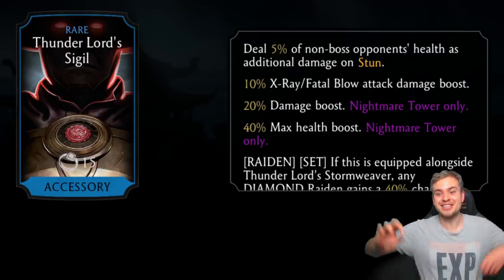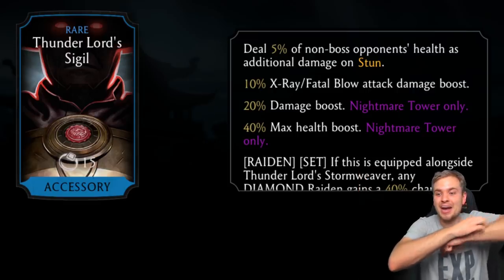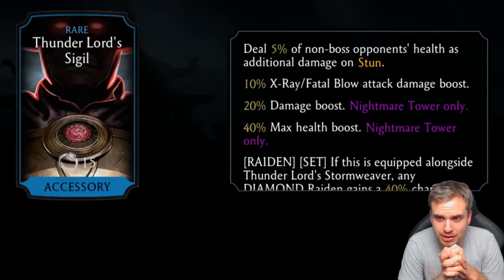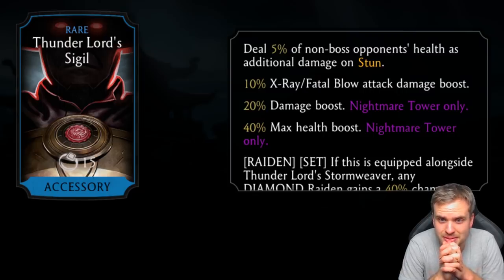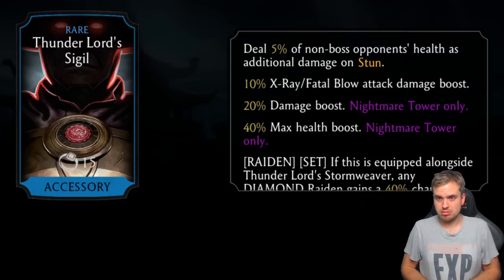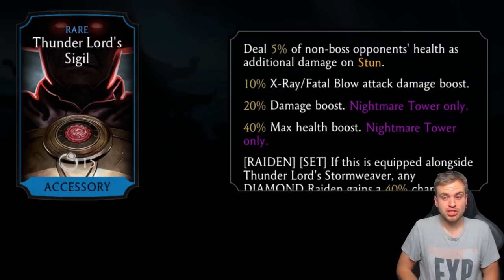Thunder Lord's Sigil — now we're getting Raiden's brutality! I'm going to grind the tower just for the Raiden brutality. Deal 5% of non-boss opponent's health as additional damage on stun. So whenever Raiden stuns, he'll deal 5% of their current health as bonus damage — not max health, just current health.